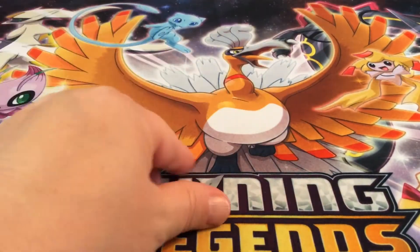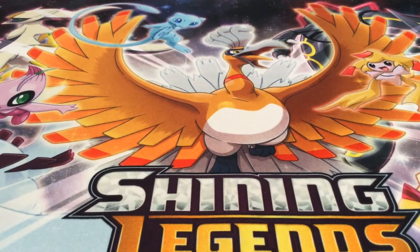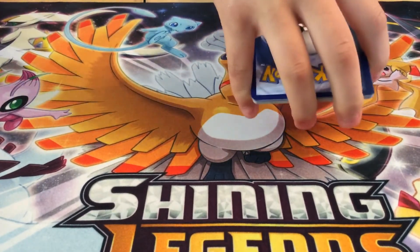Time to open up my pack. It is a Mew pack. I'm gonna see if I can open this without the scissors. And then I'm gonna do the card trick. One, two, three, four, and then in the front. And I'm gonna guess psychic.